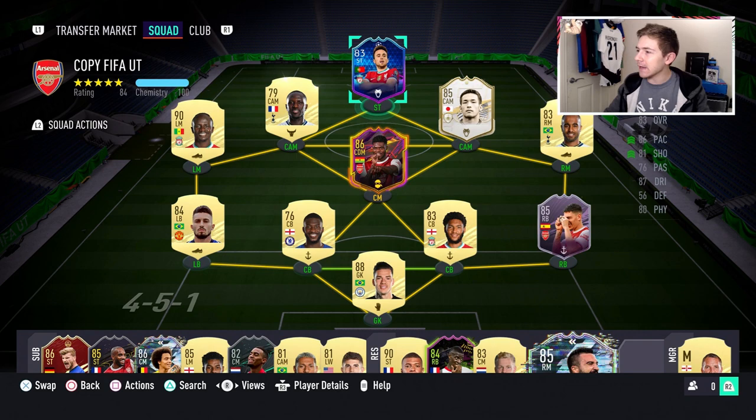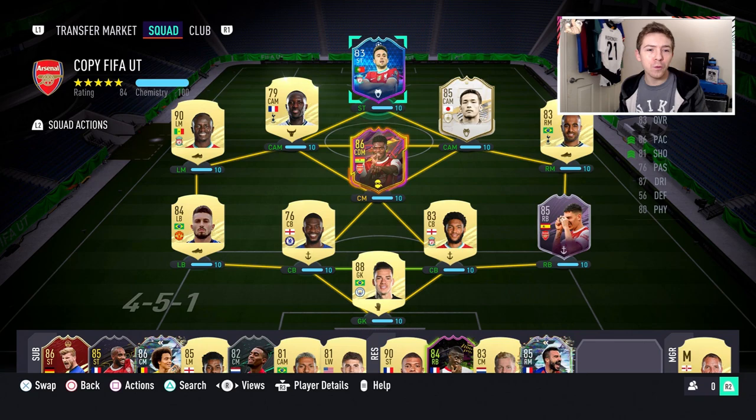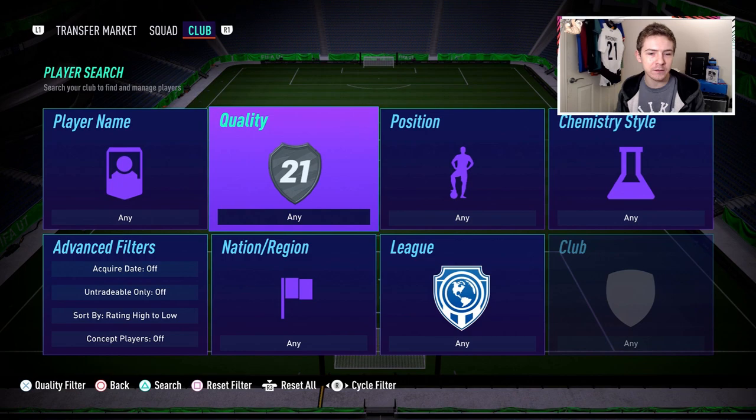Today in Ultimate Team, EA have begun the Team of the Group Stage promo, featuring some pretty good cards. Among them is an 83-rated Diogo Jota who has finally got a special item in FIFA Ultimate Team. We're going to do a play review on him. One to Watch earners rejoice — Diogo Jota has finally got a special item in Ultimate Team.